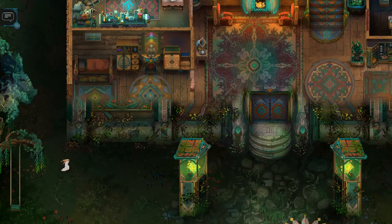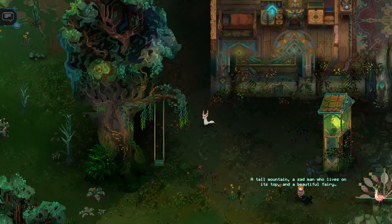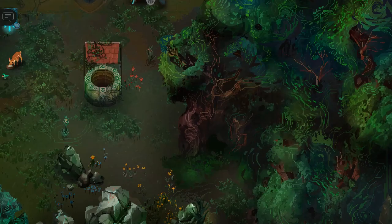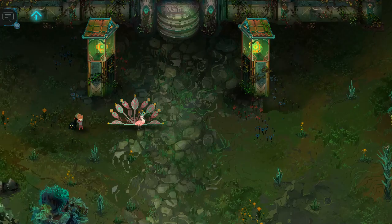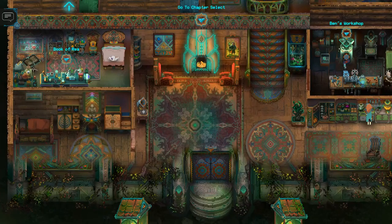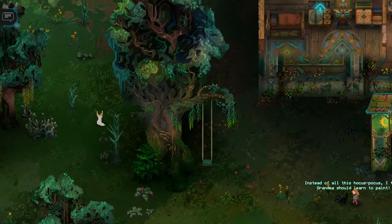Hey everybody and welcome back to Let's Play Children of Morta. Oh hey, Lucy is playing with a cat, that's great. That cute little critter there — that fox-like thing might only be there because I bought the one DLC that currently exists. Oh wow, there's a very fancy peacock. The DLC is called Paws and Claws, it's really cheap, about $3.99, and it adds a bunch of animal friends that come visit occasionally.